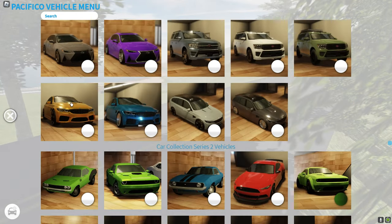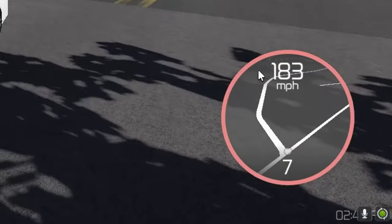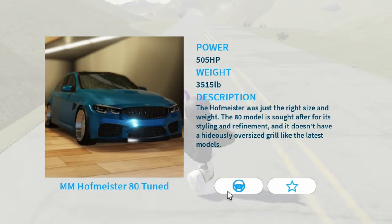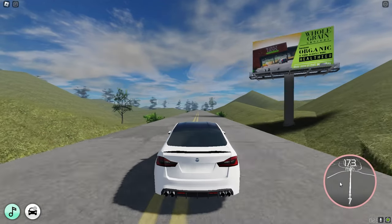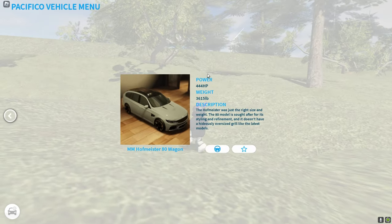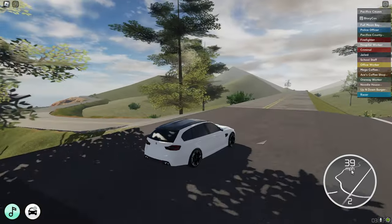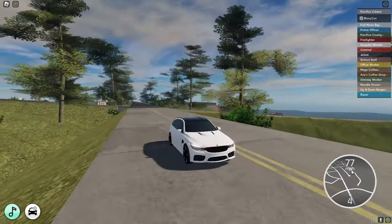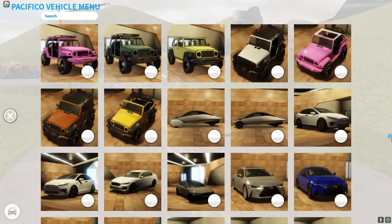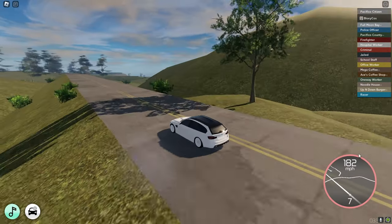I think the cars in Car Collection Series 1 are new — these are BMWs. Let's see the top speed: 183 miles per hour. Now we got the same one but tuned — let's see, 182 or 184 miles per hour, still going up. We also got more BMWs — it's like a hatchback — also 183 miles per hour.